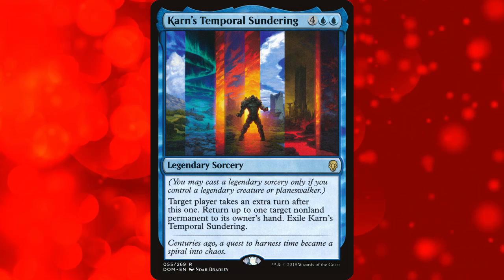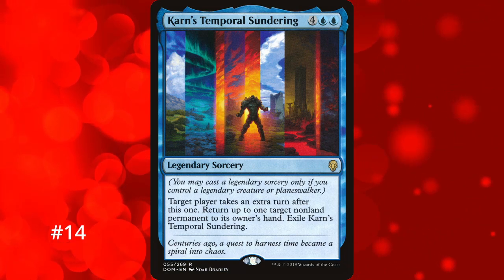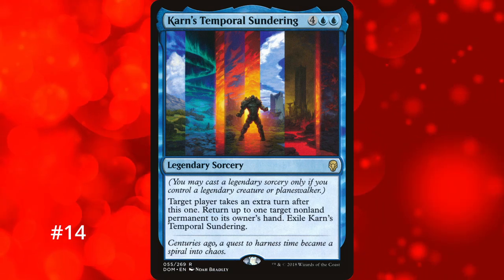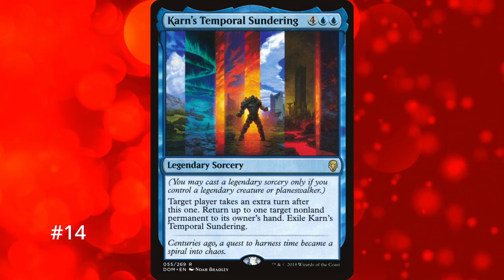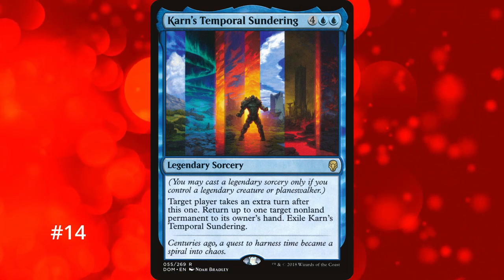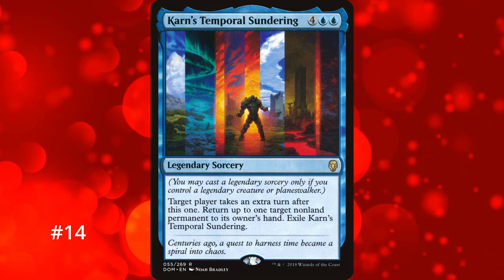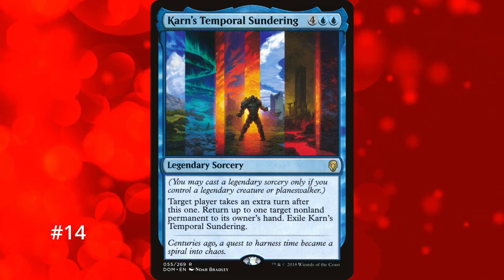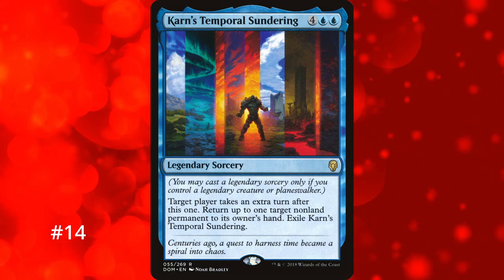The only legendary spell on this list, Karn's Temporal Sundering, comes in at number 14. It's a legendary sorcery, meaning you can only cast it if you control a legendary creature or Planeswalker. It's a basic extra turn spell but you also return a non-land permanent to its owner's hand, then it gets exiled so no looping. Its casting is a little narrow due to being legendary, but it's not too hard to have a legendary creature on the field — especially in commander where you always have access to one. Returning a permanent is a solid bonus to deal with troublesome cards, and at 6 mana it's not too hard to achieve.